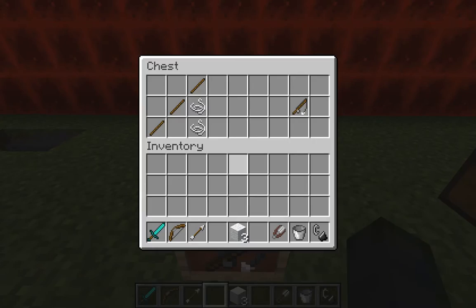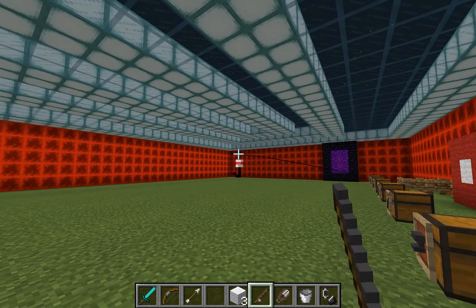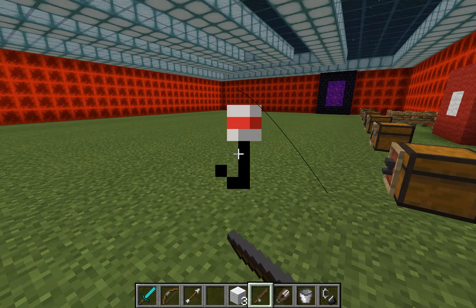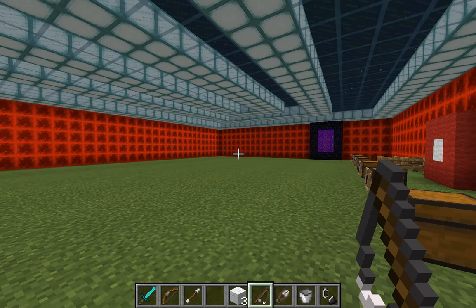Fishing pole — you need three sticks and two string. Though I don't have any water here, I can show you: just right click and it'll cast out to the middle of water. You can sometimes snag a mob, hostile or otherwise, and drag it back, but I wouldn't recommend it. I can't remember if in vanilla Minecraft if you just hold right click it'll bring up the Kraken — I think that's modded Minecraft. But it will definitely break your fishing pole if you do it repeatedly, as this is also one of those items that will eventually break.